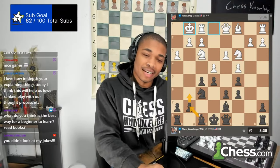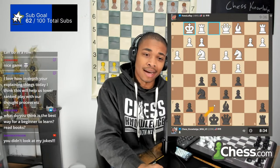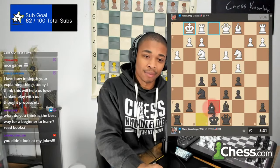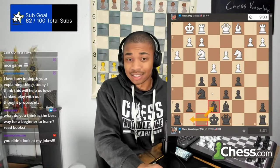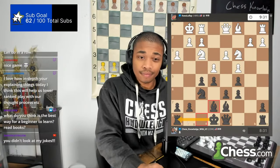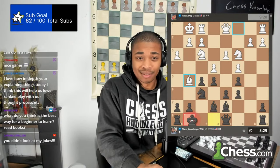I'm thinking I can fianchetto. I kind of like fianchettoing in this position, but I didn't go that deep into the theory here. So we're just going to do a quick bishop e7, which I think is fine too, and castle kingside. It seems correct — I don't see anything wrong with it.